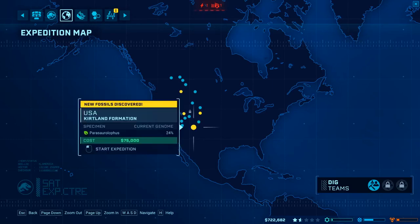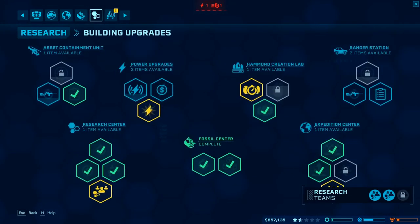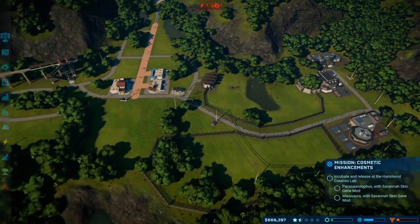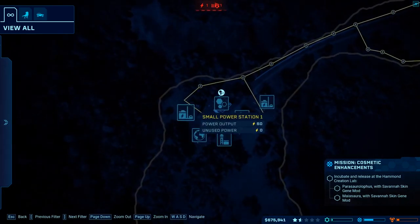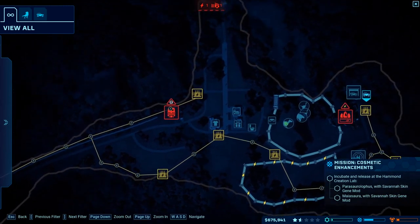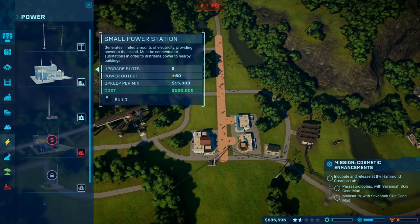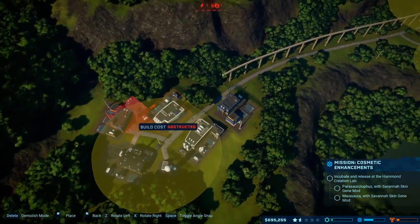I really want to unlock a second expedition team but it's too expensive — oh wait, we do have the option. Power: we are not good on power. We need a power station. I'd like to do the medium one but we don't have enough money, and it only puts out 20 more power than the small one. Not ideal, but we can make it work.